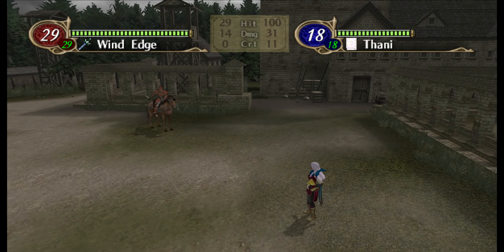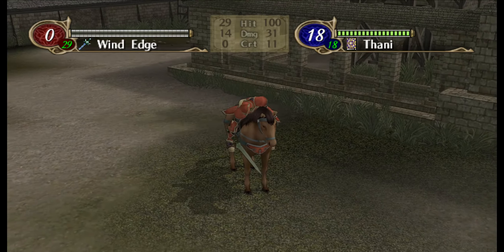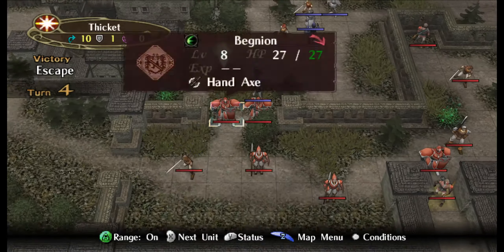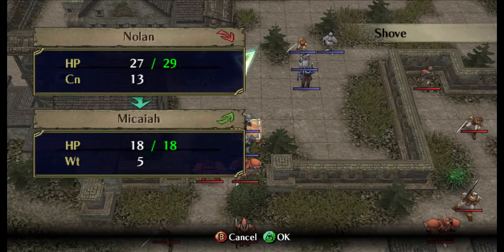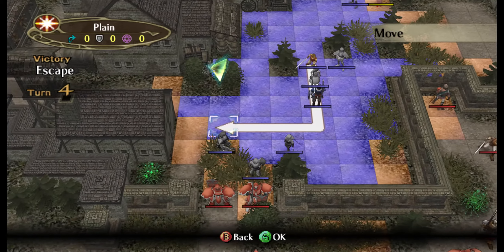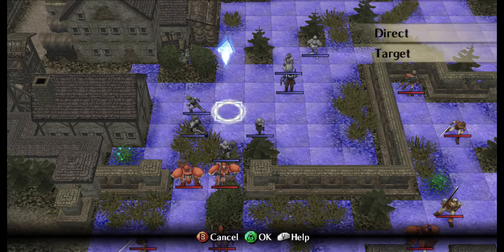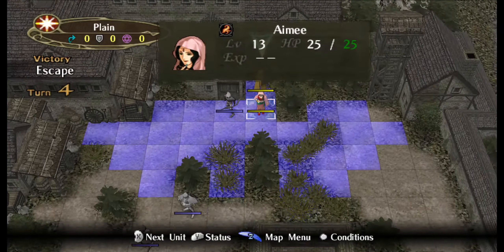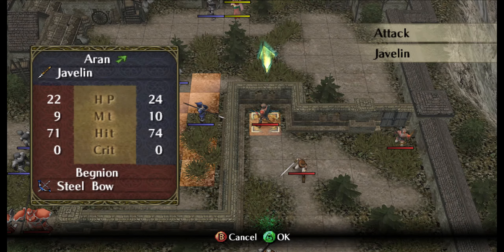Don't you know the rule of Fire Emblem? If you're ugly, you're the bad guy. 19 attack? Yeah, she'll live. Okay, but that hand axe guy. Gonna shove Micaiah out of the way. I'm gonna get Edward down there, clip the wind edge, and tell our units to get on down here. One thing that's really nice about Radiant Dawn is they updated it - you can select your lord at any time to change your orders. It is a godsend, an utter godsend.